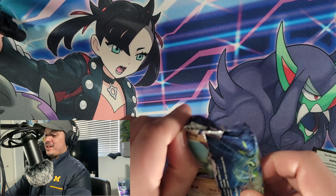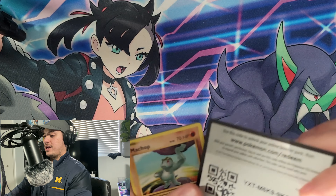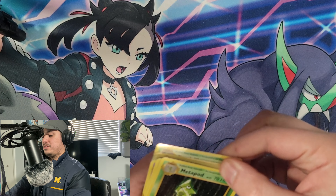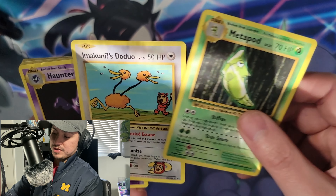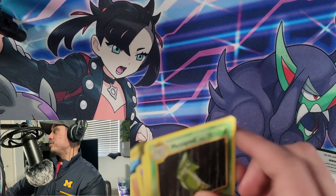Evolutions pack — we want the Charizard, but really you can buy a Charizard for not a whole lot of money. Pulls: Metapod, Imakuni's Doduo — which might be a Secret Rare — Haunter, Machop, Growlithe, Onix, Nidoran, Poliwag, Reverse Holo Magmar, and a Beedrill. So those were our Evolutions pulls.